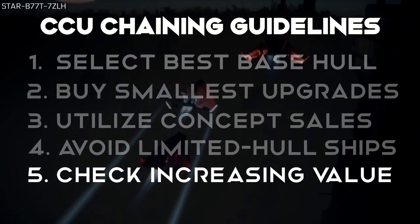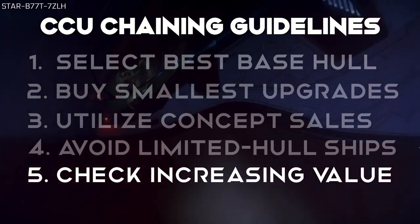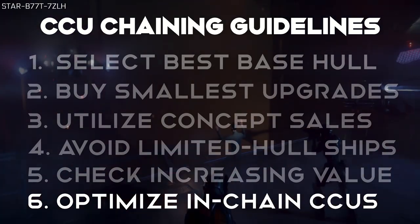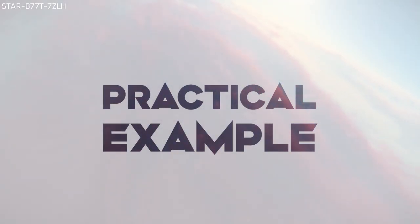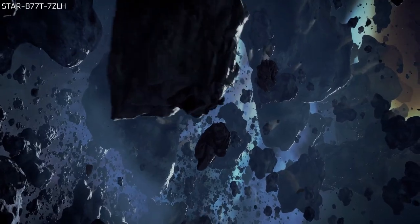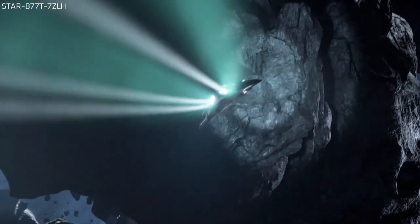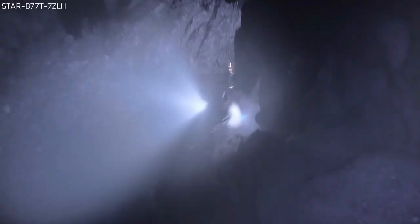Each upgrade must increase the value of the hull. This means we are unable to add any CCUs that overlap in value with another CCU already in the chain. Don't be afraid to replace CCUs in your chain if a better offer comes along. Individual CCUs are often low-cost and the store credit can be used to link small gaps in the chain. Let's apply these guidelines to a practical example. To demonstrate, let's say we have decided to buy the $260 Mercury Star Runner. To get the best value, we will be looking at purchasing any warbond CCUs that are below the value of the desired ship. Due to the requirement for CCUs to continually increase in value, we will use a spreadsheet to make sure any upgrades we buy don't overlap with other CCUs. A link to the spreadsheet template used in this demonstration will be in the description below.